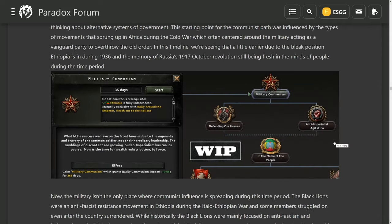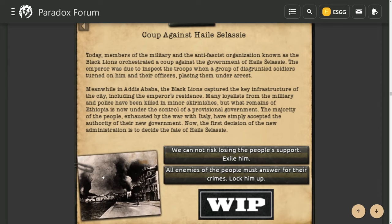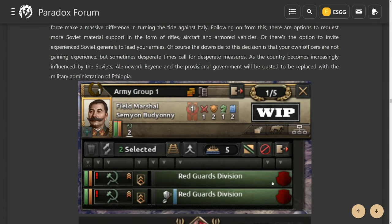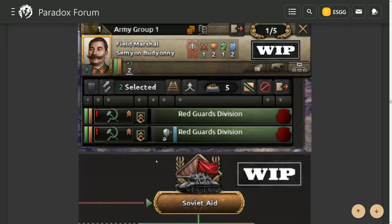The next thing they show is the communist focus tree, which is incredibly interesting. You can create a coup against Haile Selassie where you can exile him or lock him up — essentially inviting the communists into your country. You can go several directions: a call out to the world or Soviet aid. As you go down you can receive either generals or guns and airplanes from the Soviet Union. I wouldn't suggest taking the generals since the field marshal shown isn't very powerful — I'd rather take the guns and airplanes route.